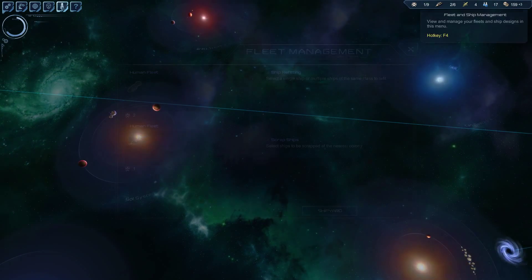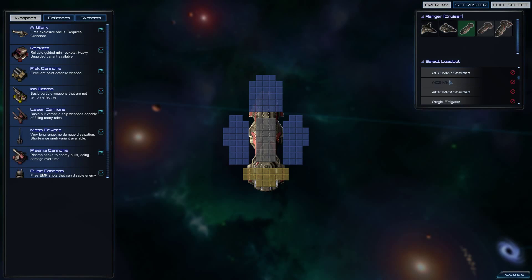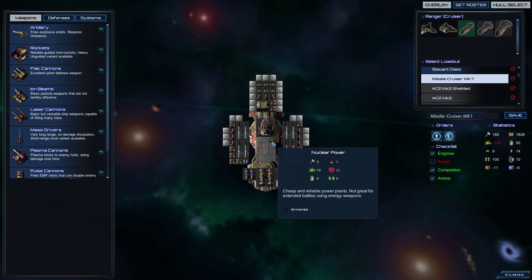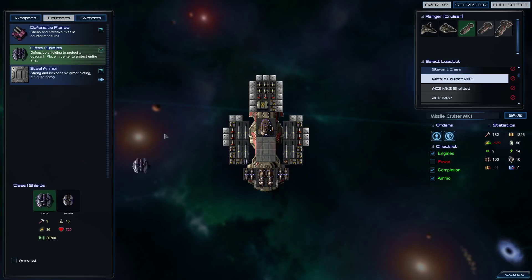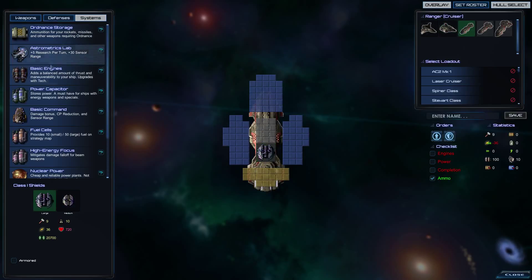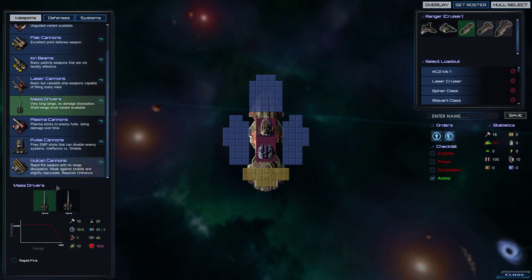Now we'll go to our shipyard and make a new missile cruiser. Let's take a look at defenses — we can also forward to here. Let's scrap the whole thing. We'll use a class one large shield right there. Systems — put one of those in, and now we're saving all the space we used to spend on armor plating.